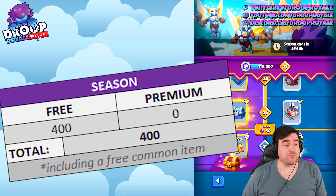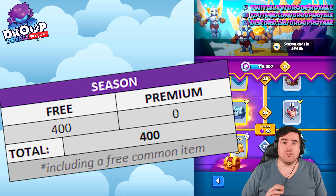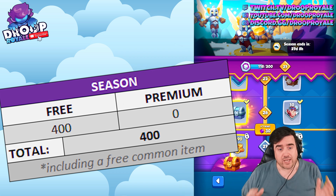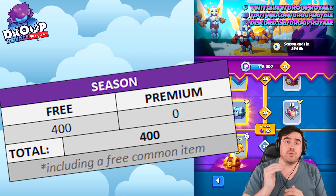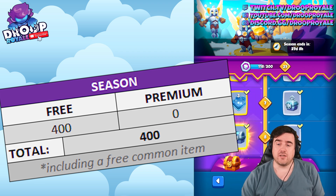Then we have the regular season pass. As a free player you can get 400 fragments and also one full common item. As a premium player, there are no additional hero fragments. Keep in mind that in everything discussed so far, I have not calculated anything from chests — so I'm not including chests or randomized items in this 21-day calculation. I'm also assuming you can complete the season or reach the hero fragment rewards within 21 days.